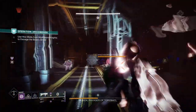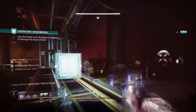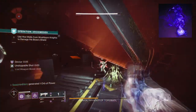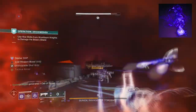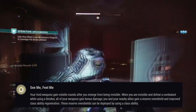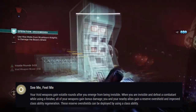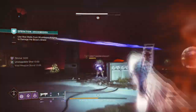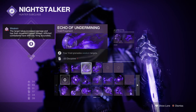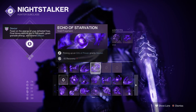The fragments should reflect upon the user and how often you intend to play into your exotic. As being invisible will be giving us the greatest advantage, I would recommend Echo of Persistence for extending invisibility, and Echo of Harvest for generating Orbs. I'd also recommend Echo of Remnants for longer lasting grenade duration, Echo of Undermining for a 15% debuff via grenades, and Echo of Starvation for getting the devour effect via Orbs of Power as a good setup to continue onwards.